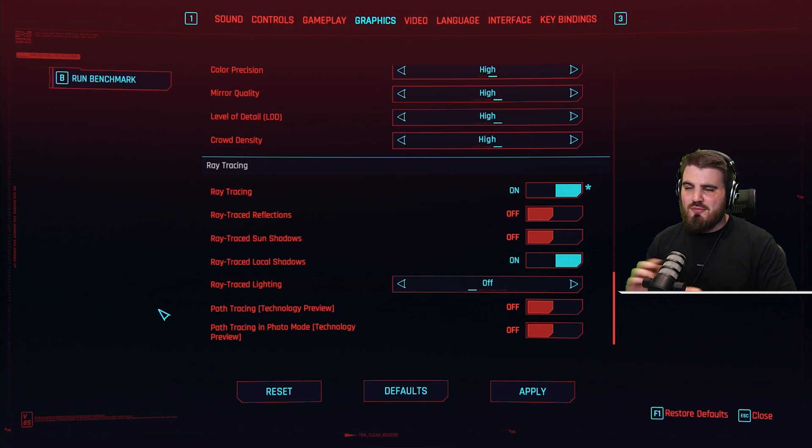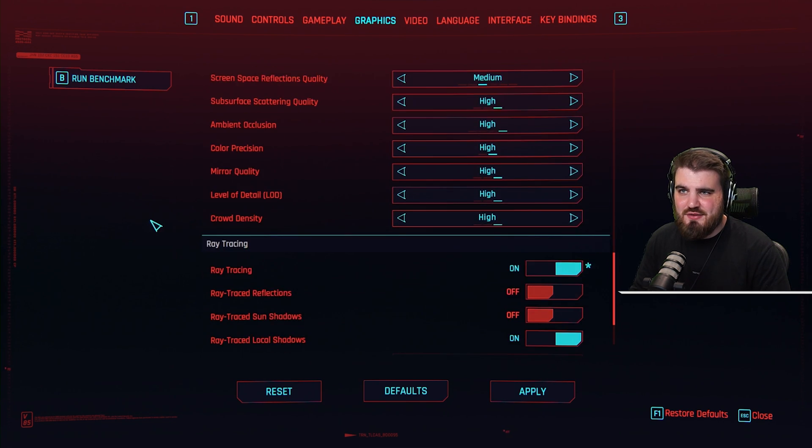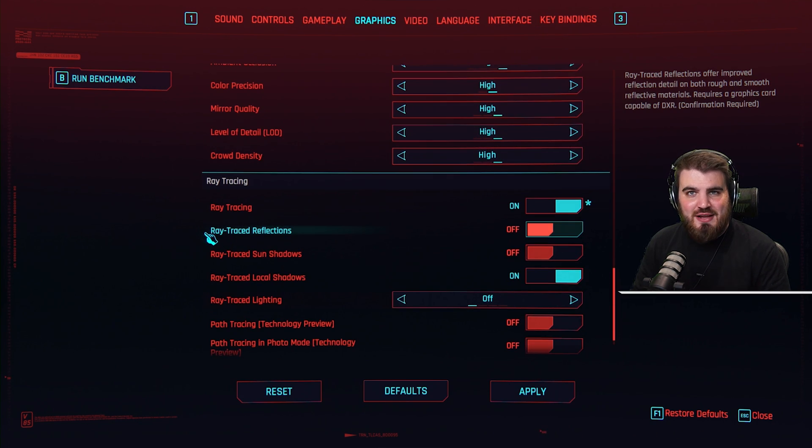So let's go down the list. Ray traced reflections: this will replace the screen space reflections I mentioned earlier, which can really tank your FPS, basically replacing them with ray traced reflections that look a ton better. They do have a big effect on FPS though.